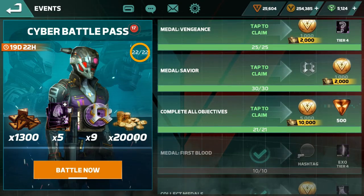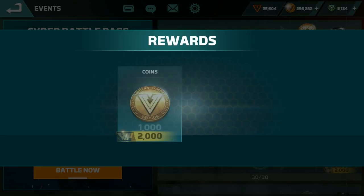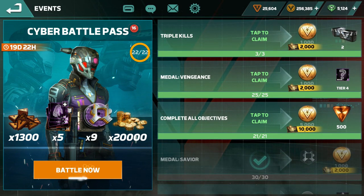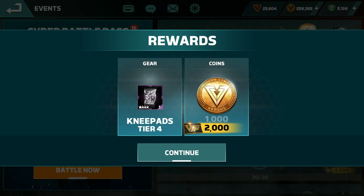Middle saver means saving your friend and teammate. That will finish quickly — you don't have to worry too much about it. You get an emblem, and because of battle pass VIP I get 2,000 instead of 1,000. Middle Vengeance means somebody kills you and then you kill them back as quickly as you can. You get a medal for this — 25 by 25 is easy, you'll complete it in 2 to 3 days.